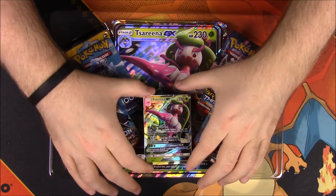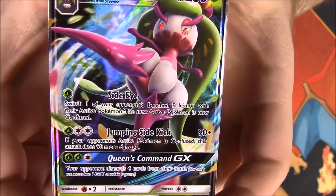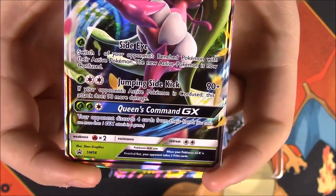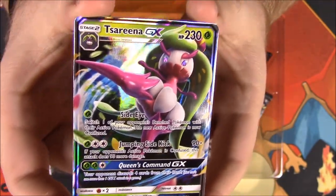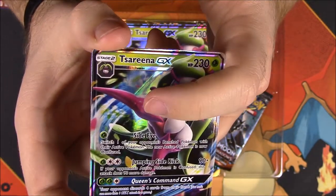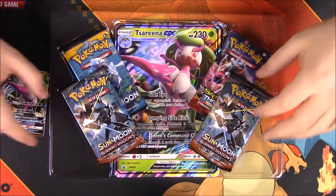To start off we have our Cyreni GX card right here, as you saw on the front. It's Cyreni with 230 HP and the moves Side-Eye and Jumping Sidekick, with Queen's Command as the GX move. I think it looks kind of cool — it's a weird grass flower Pokemon and its leg just looks like a weird root of the plant, but I think it looks kind of cool overall. Of course we'll look at the big card here.